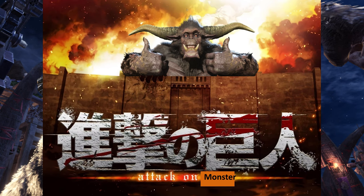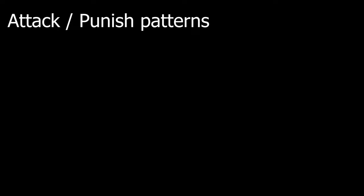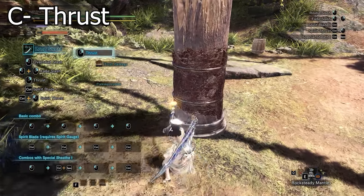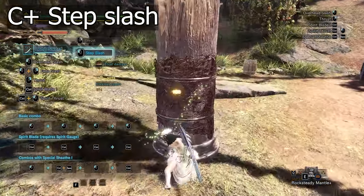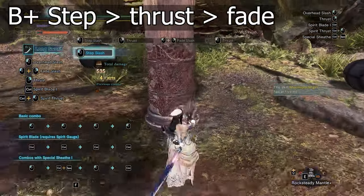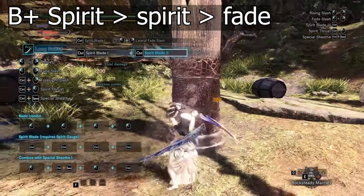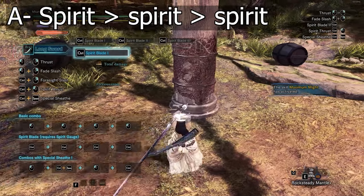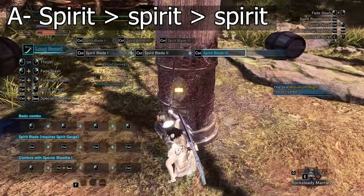Before diving into examples, let's talk about attack patterns or punish patterns. Hunters should use certain tiers of punish combos depending on the monster's opening. Small openings should be punished with C tier attacks, while big openings should be punished with S tier attacks. Using longsword for context: C tier involves only 1 hit, B tier involves 2–3 hits, A tier involves 4-hit combos or above. From A tier and above, we'll look at the application of attack patterns in actual fights.